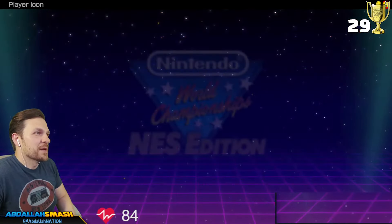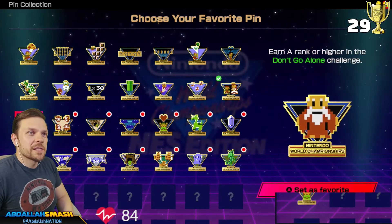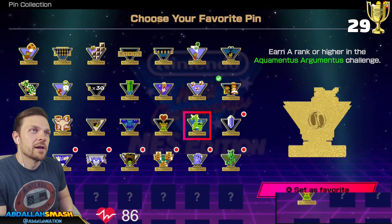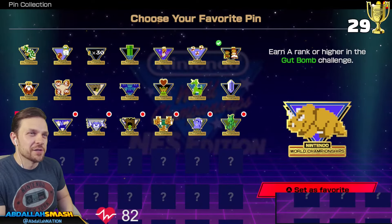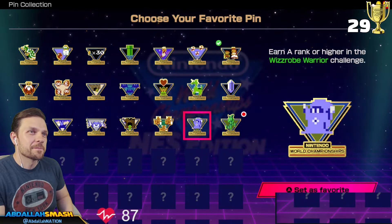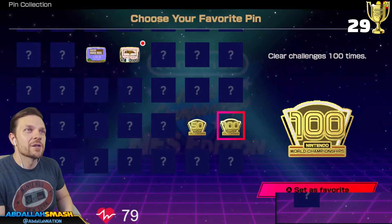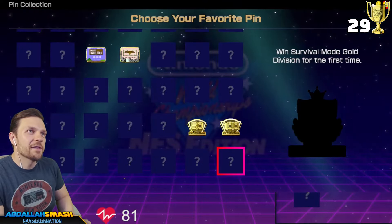Since our next challenge is going to be Metroid, I'm going to choose the Samus icon as mine. Let's take a look at our pin collection. This one is Dangerous to Go Alone — we got that one. We got Octorok Onslaught, Fire in the Hole, Key of the Keys. I wish there was a collector set of all of these manufactured because they're so cute. Aquamentus, Darknut Dustup, Wizzrobe Warrior, Labyrinth Champion. We also cleared challenges 100 times and 500 times, and there's the Legend of Zelda pin that looks like a retro TV.